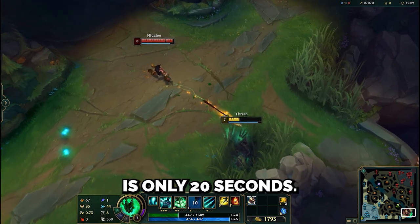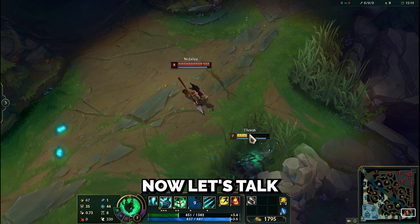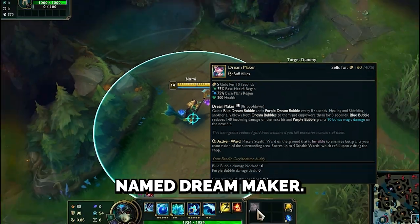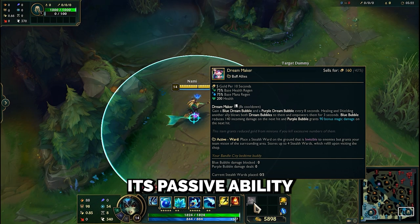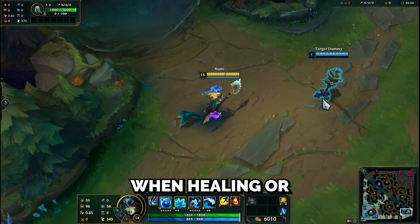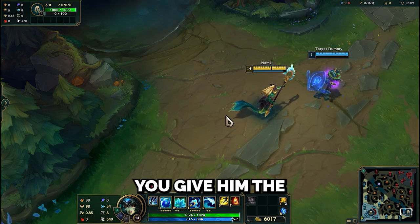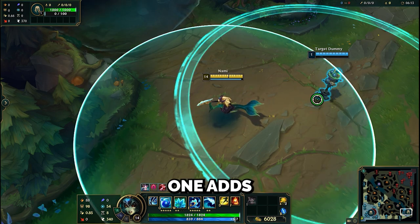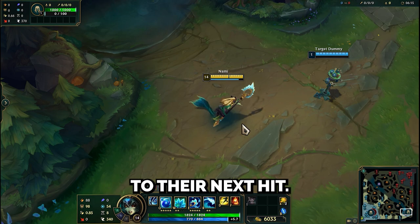The cooldown of Solstice Slay is only 20 seconds. Now let's talk about the strangest support item, named Dream Maker — and it really is. Its passive ability allows you to hold blue and purple bubbles when healing or shielding an ally. You give them the 2 bubbles: the blue bubble gives them a good shield, and the purple one adds 90 magic damage to their next hit.